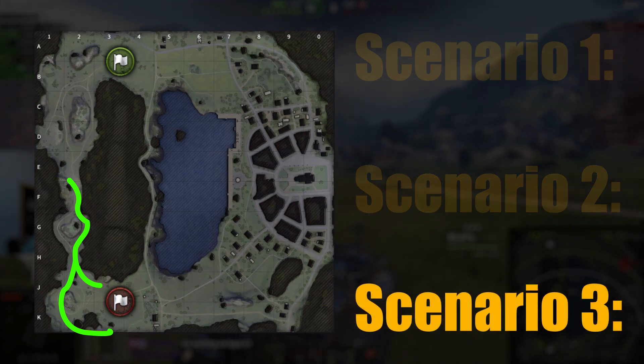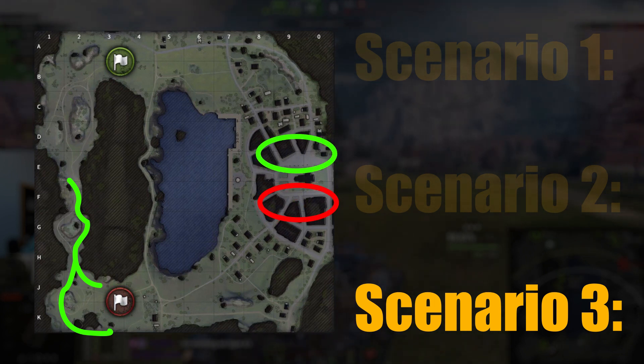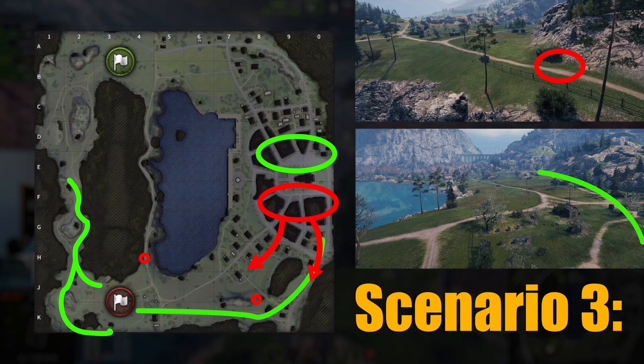Scenario three has the same start — pushing the valley — however your allies and enemies are still fighting in the city. You do your best to clear their base and then continue to flank them from behind in this direction. When pushing, be wary of enemies coming back to defend and people in the middle lane or corner, as they can get nasty cross shots on you.